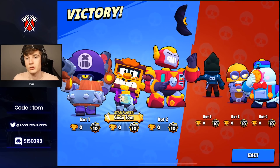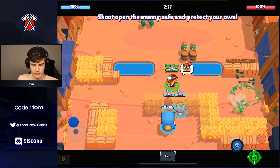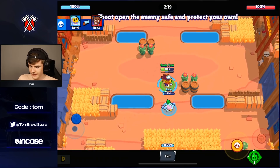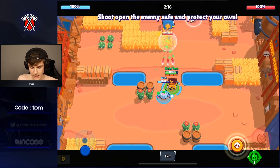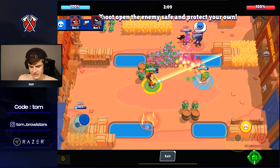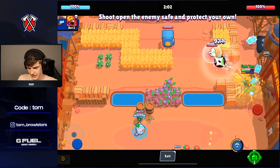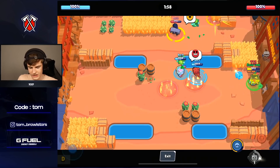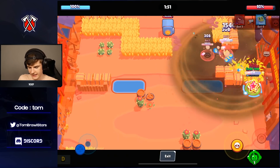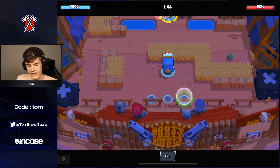Jumping into Heist now — Griff should be good here because of that super. If you can get on the safe you can do a ton of damage. These shots deal really solid damage. Griff is meant to counter tanks, and when many people are grouped together you get a ton of value from the super. The gadget's explosion radius is really not that large, so you need to be careful where you use it — honestly it feels like one of the weaker gadgets in the game.